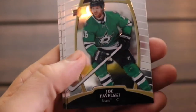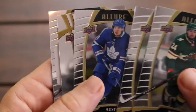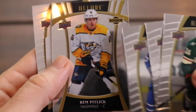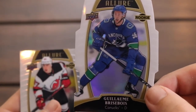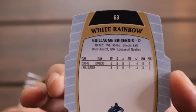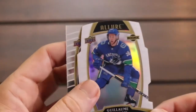There's Matt Dumba — the Wild. Got Joe Pavelski, the Stars again. There's Auston Matthews, one of the top players in the league. And here we have a rookie of Rem Pitlick. Then we have another rookie — this is a rookie die cut, I believe this is the white rainbow of Guillaume Brisebois. You can see around the back there the white rainbow. And there is Nikita Gusev, also a rookie base.